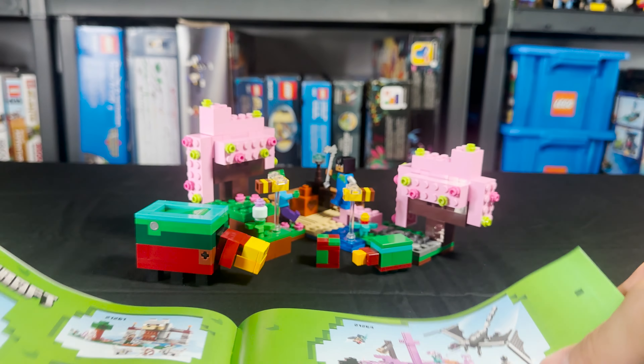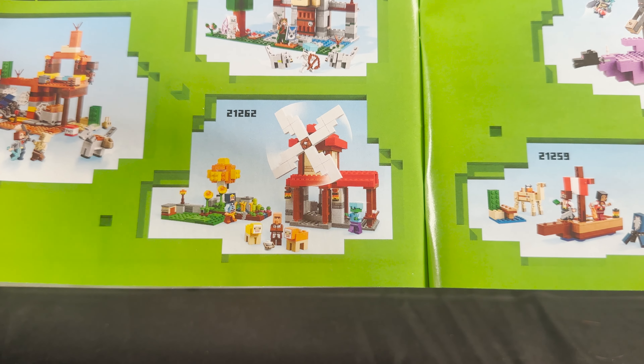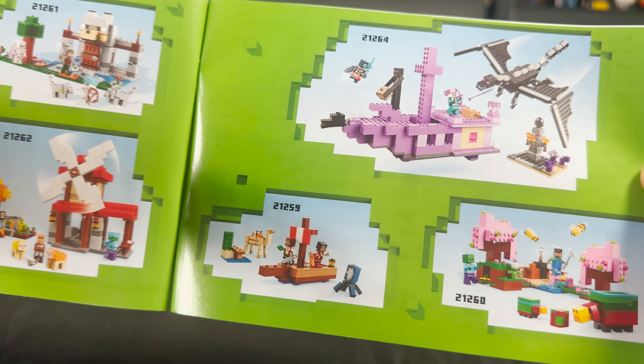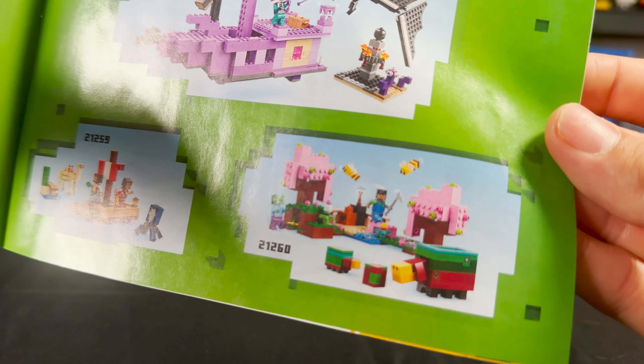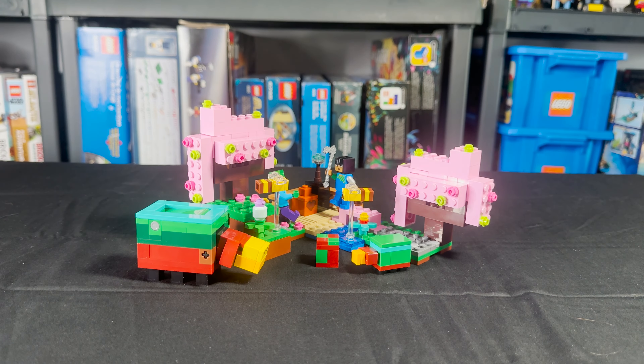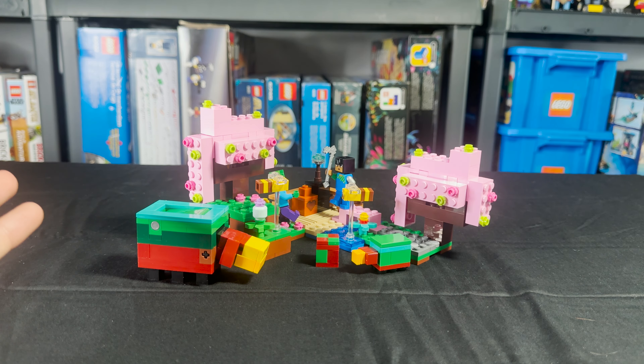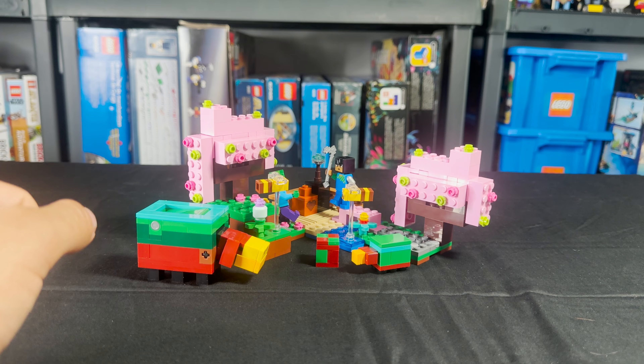Now our instruction booklet is nothing crazy — just your normal instructions with a brick list in the back. There is a little advertisement for some other summer 2024 Minecraft sets: the Badlands Mineshaft, the Wolf Outpost, the Village or the Windmill, the Pirate Ship, the Cherry Blossom Garden, and the End and the End Ship.